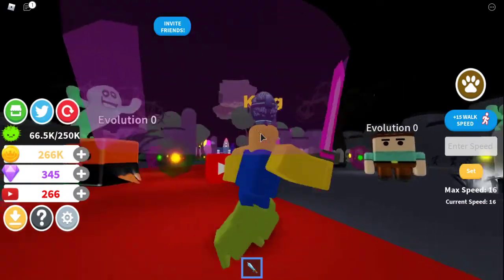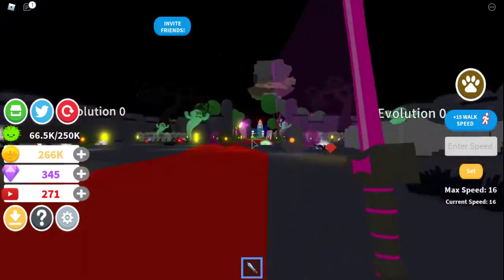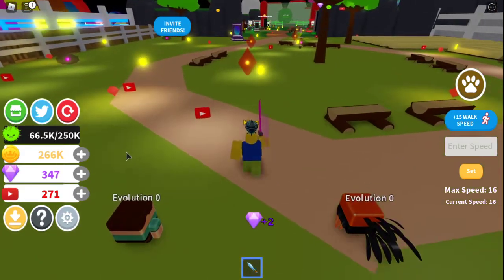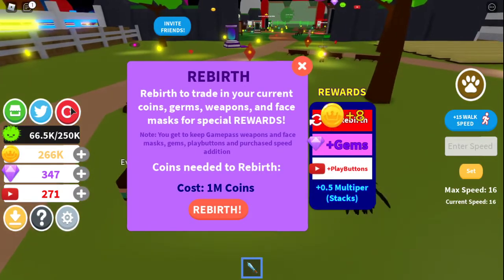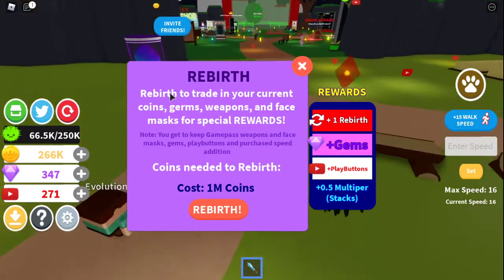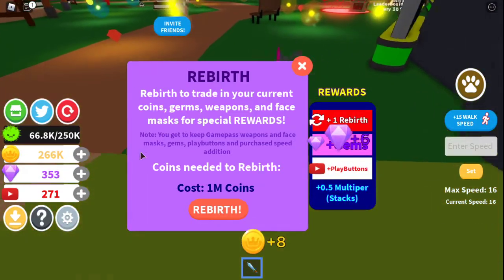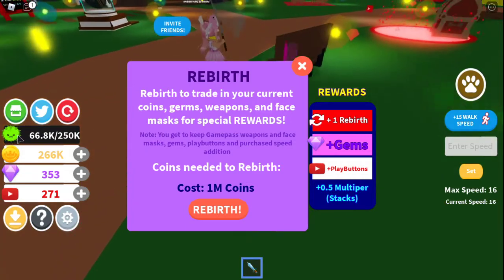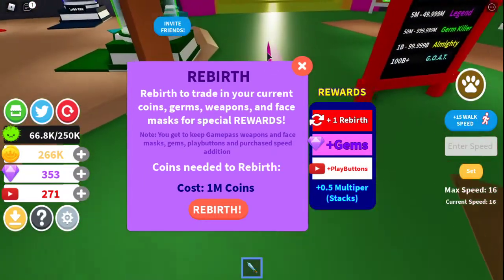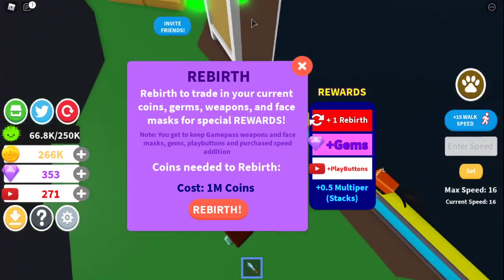Then I'll start slicing even stronger ones, even though I can't even destroy those yet. It's basically just taking me forever. Wait — what does this do? Rebirth! It says: trade your current coins, germs, and weapons and face mask for a special reward. Note: you keep game pass weapons, face masks, gems, play buttons, and purchased speed additions.